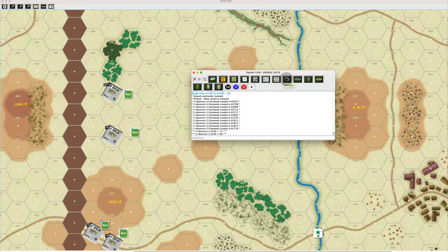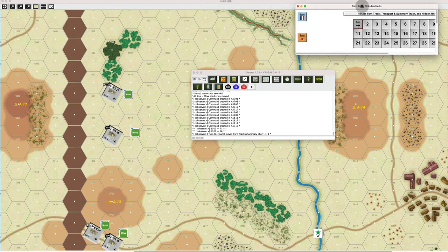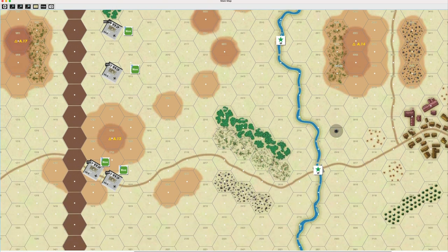Marking turn one on the turn track with Germans as first player. Initiative phase done. On to the combat phase — nobody has any combat markers or fire markers, and there's no indirect fire in this scenario. So no shooting. On to the movement phase. Normally we'd start with close assault and hand-to-hand, but there are no leg units. Second player — the Soviets — goes first in movement.